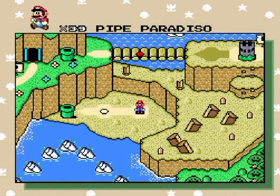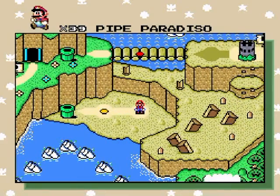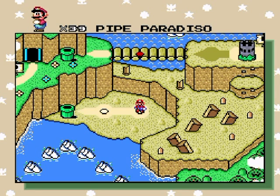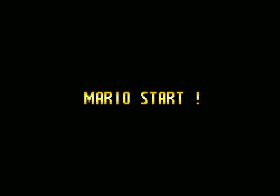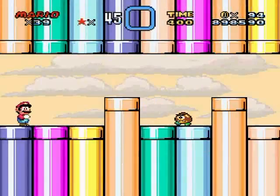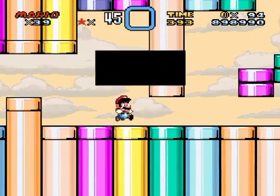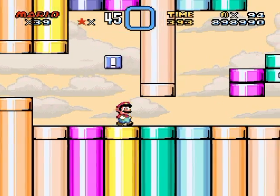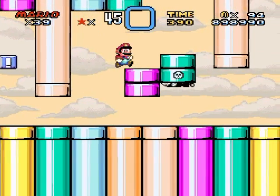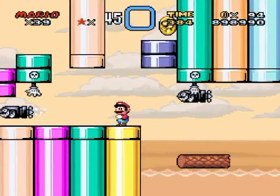Hello everyone, welcome back to the walkthrough. This level is Pipe Paradiso — or Pipe Paradise, I'm not sure how to pronounce it. It's a quite difficult level. There's a little tutorial practice area here where you can spin jump on Torpedo Teds to reach higher platforms without getting hurt.